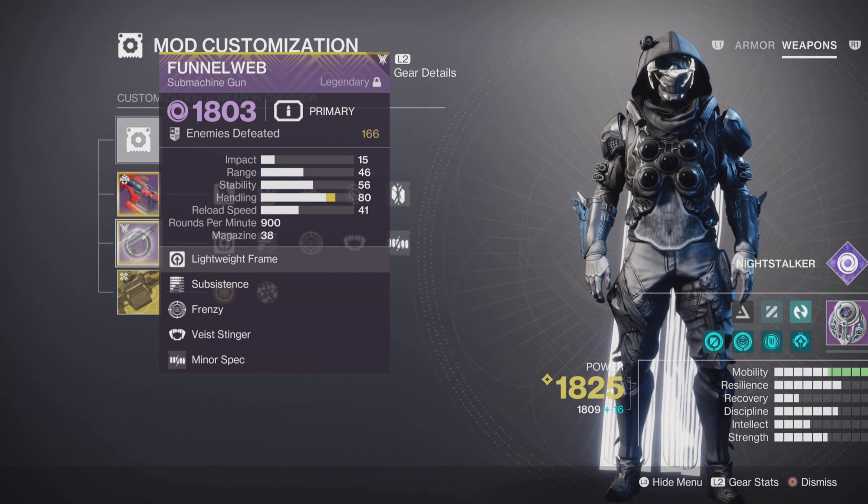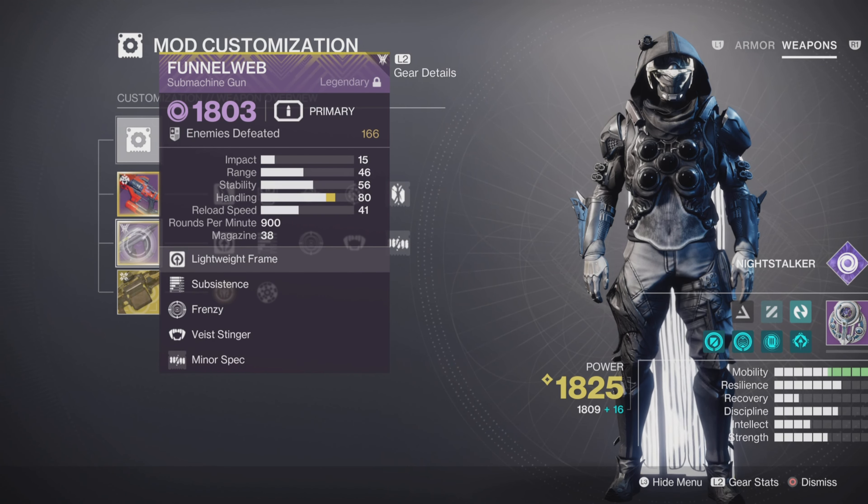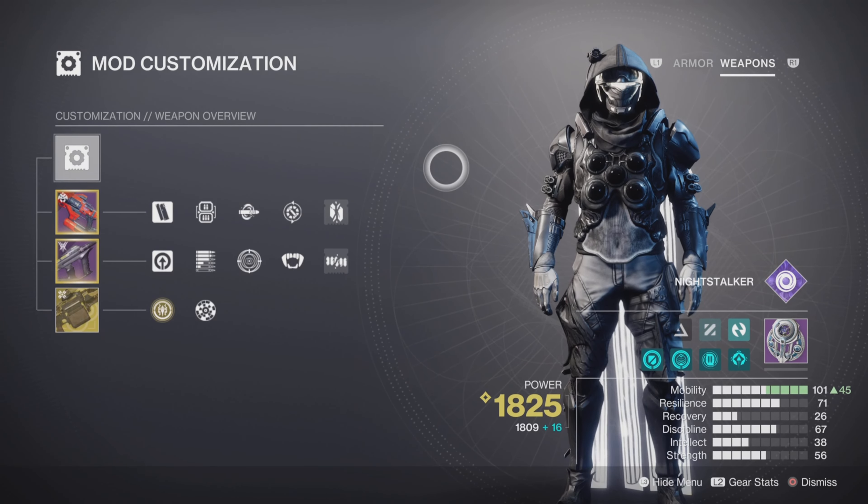Now for weapons, you really can use anything you want. A void weapon always works well for creating orbs, especially with Volatile Flow, but it's up to you here.